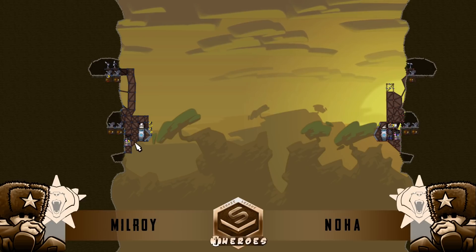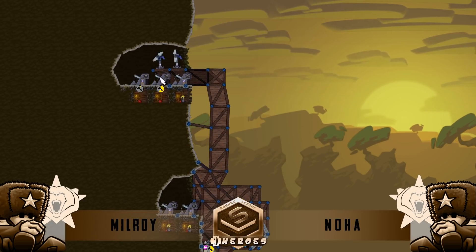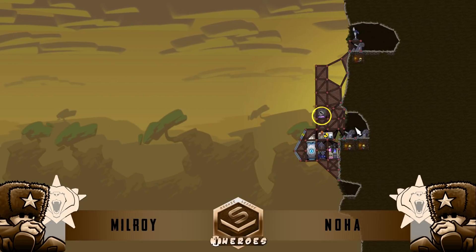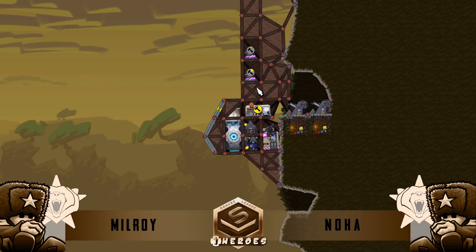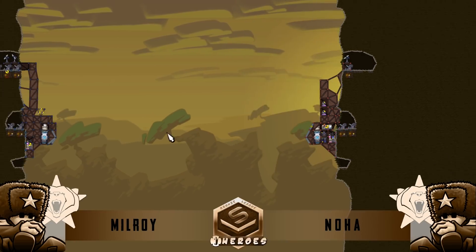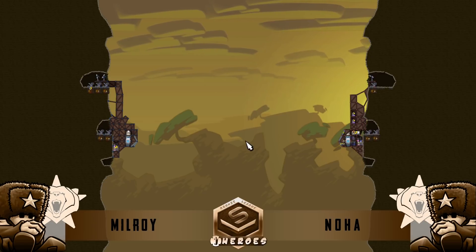Looking here, we've got the Armory from Milroy. He's got two mines up here, three mines up top now and two turbines. And what do we got over here for Noah? We've got the Armory completed, Upgrade Center almost finished. And it looks like we're going to be doing some sort of crazy rocket rush. So, is that crazy? Probably not. Is it going to be crazy? Maybe. Let's see.